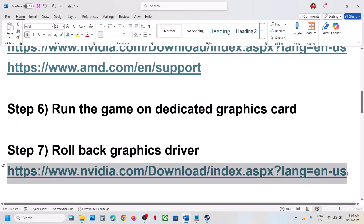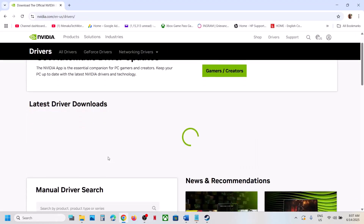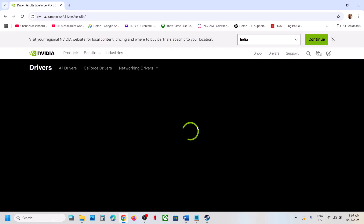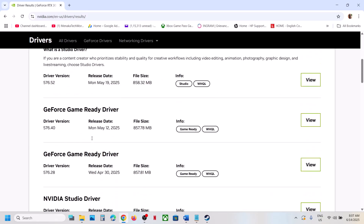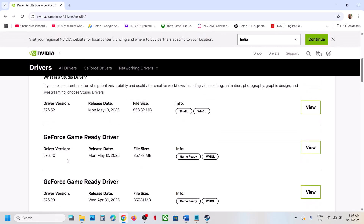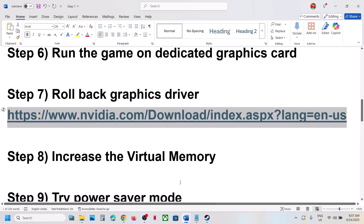The next step is to roll back the graphics driver if the latest one is not working. Go to the NVIDIA website, select your graphics card and operating system, click Find, then scroll down and click View More Versions. The latest is currently 576.52 — if that doesn't work, try 576.28 or 576.02. Click View, then Download. During installation, select the Custom option, check Perform a Clean Installation, then restart your computer and launch the game.